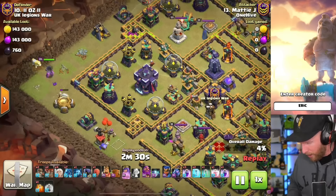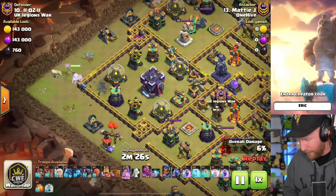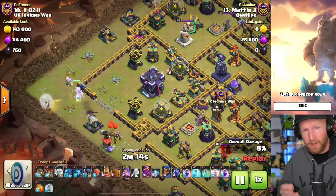He's got a Queen Charge going towards the Town Hall with four healers to support it. If you don't know how the recall spell works, it lets you pull troops back onto your troop bar, and at max level it can grab 90 troop space. The hero is 25 of that, the pet is 20, and each of the healers are their camp space, which is 14.